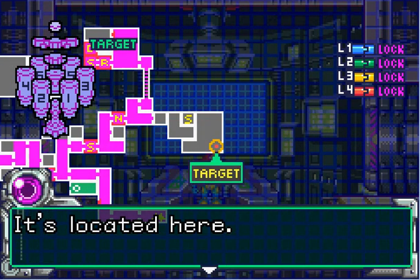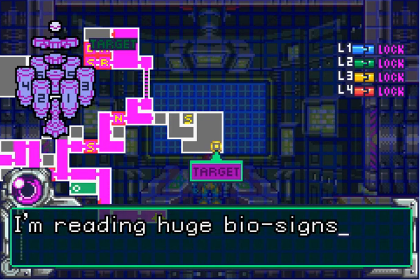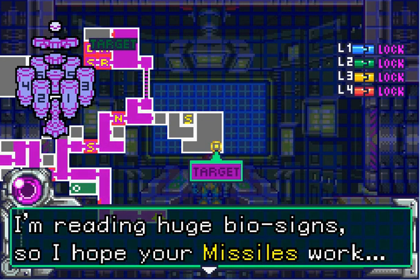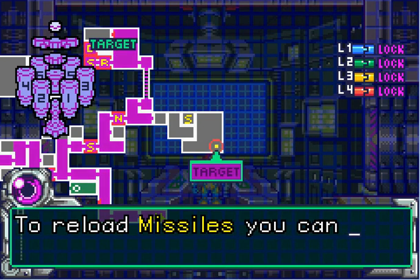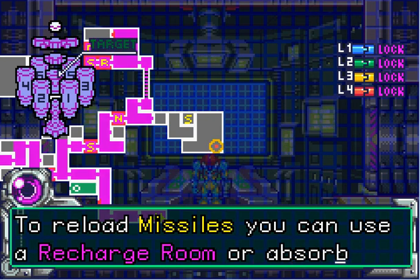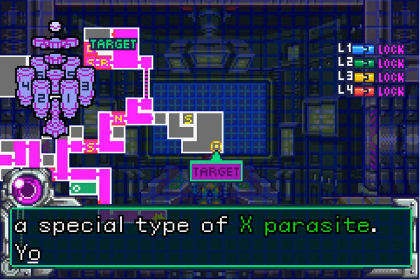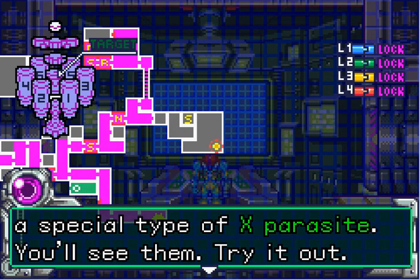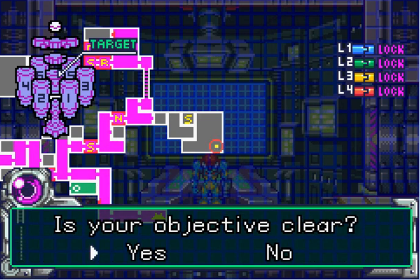To reload missiles, you can use a recharge room or absorb a special type of X parasites — you'll see them, try it out. Is your objective clear? Missiles are your only hope. Don't hesitate to use them. Now find a way to the target.